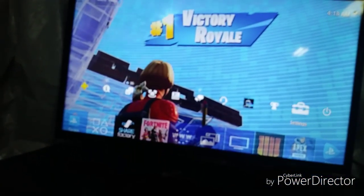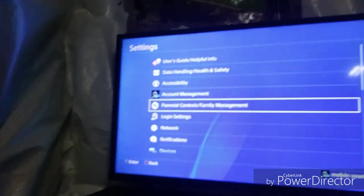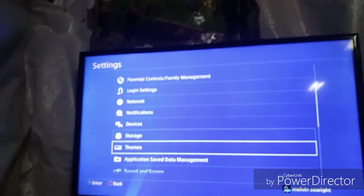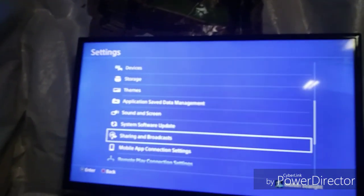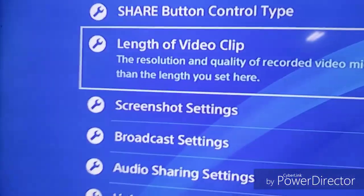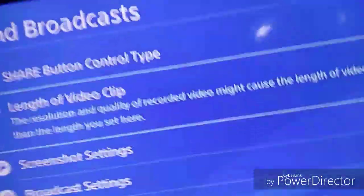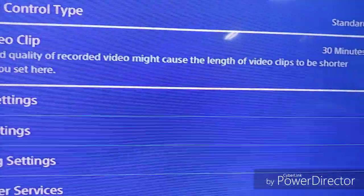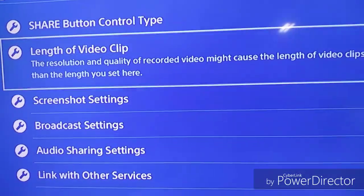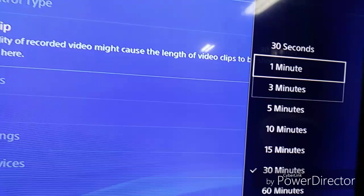Before this video gets started, you want to go to Settings. Go to Share & Broadcasting, press it, and pick the length of video clip. The resolution and quality of recording video might cause the length of the video clips to be shorter than the length you see here. So put it on one minute.